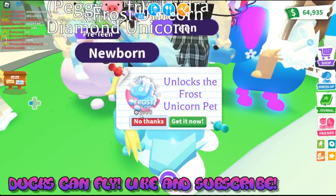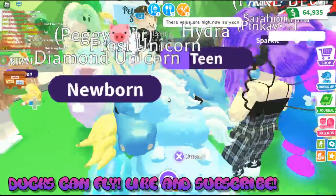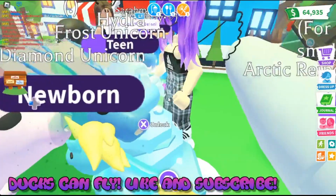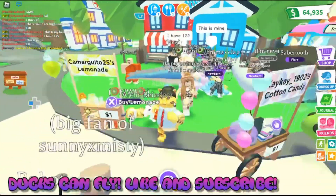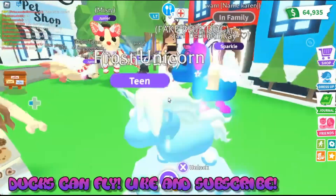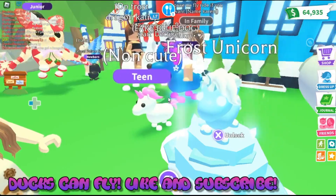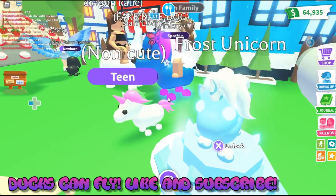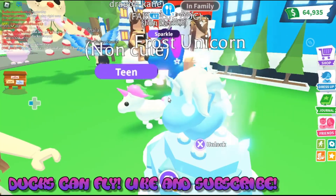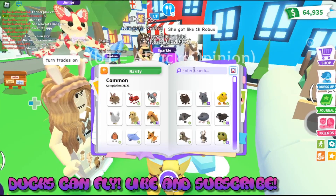Here is the frost unicorn pet, for a thousand Robux, which I gotta say is really really pricey for this unicorn. Hopefully I can trade something for him, but he is extremely pricey. Even the face is a bit different — he has some snow on his tail and his feet as well. I'd reckon it's not the most reskinned pet ever, but it's pretty close. I do like the frost unicorn, he does look cool, but that price is way out of the league of what it should be. Let's actually take a look at what his neon color is.